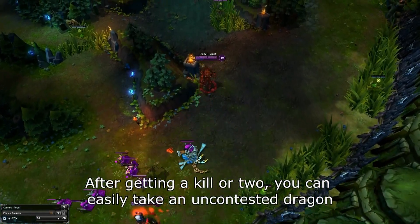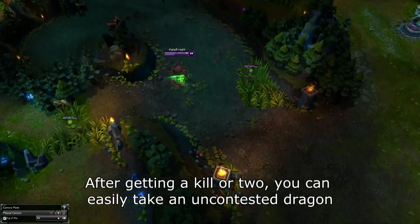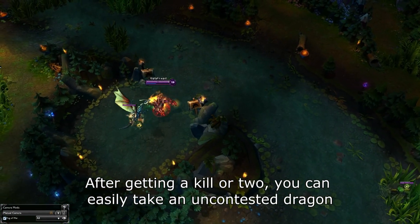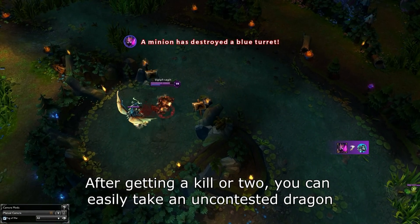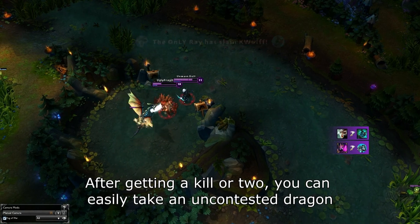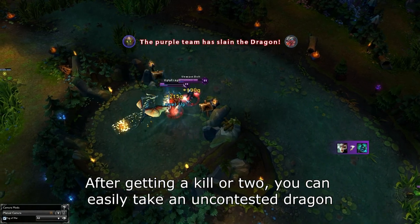That way it will show both wards outside of the pit and the wards inside of the Dragon pit. In addition to controlling the area with wards, be sure to keep track of the timer for Dragon. It respawns exactly six minutes after its death, and if your team can be right there as it spawns, it can be very easy to take free Dragons.